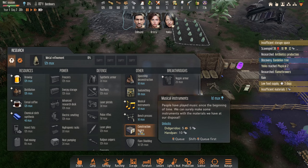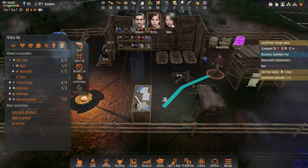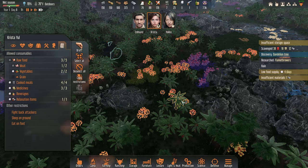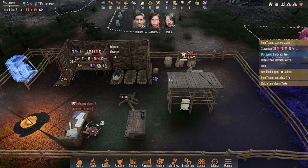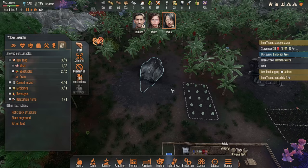We need that iron. Should get Krista out here scavenging too. We're on insane difficulty — this is not easy. If we get hit without that flamer we could be toast. I'm going to have Edmund start researching — we can get that metal one way or another. I don't know if it'll be in time though. I have a feeling we're going to get attacked any second now.